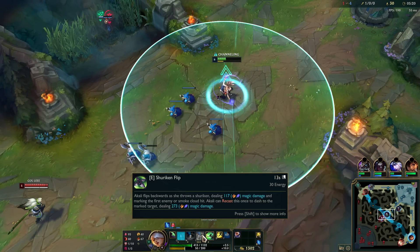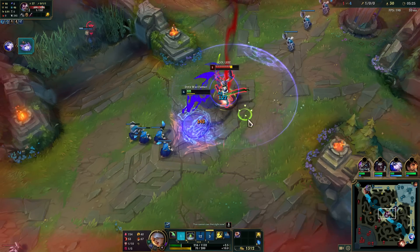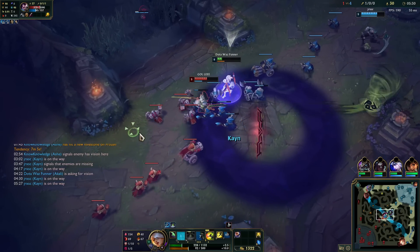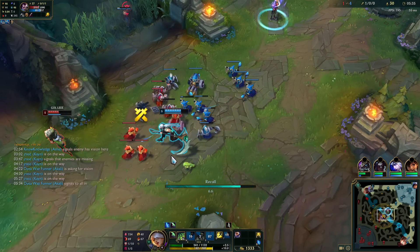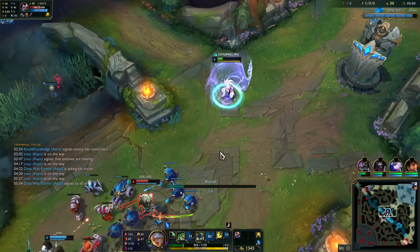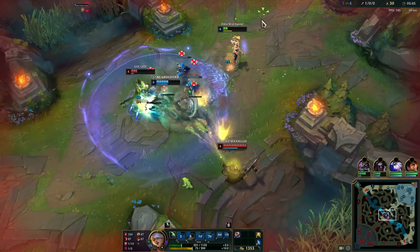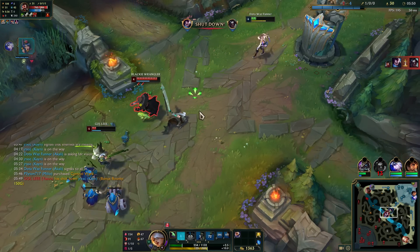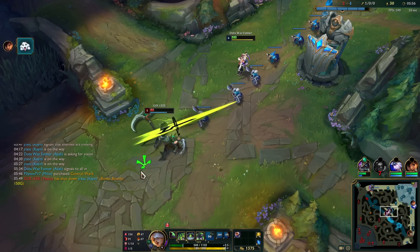Let's head back. Our E is doing about 500 damage. I can't do enough there. My bad — I thought he would be able to play that better, but he played it like a Co-op vs. AI teammate.